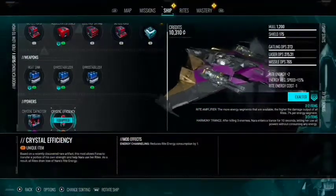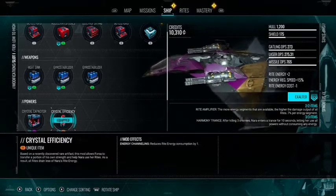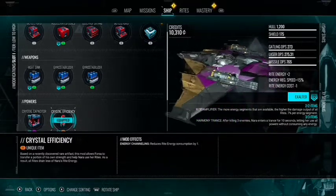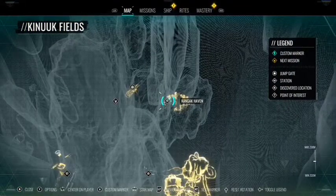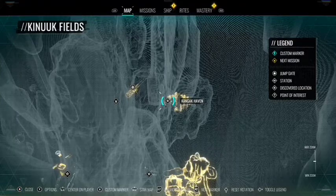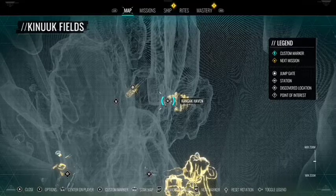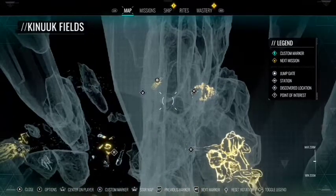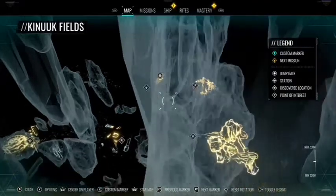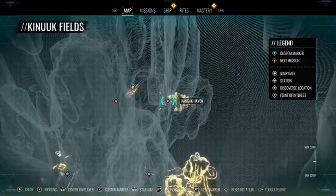The next mod to acquire is one of the best mods in the game — it reduces Rite energy consumption by 1, allowing all your Rites to cost 1 less. Your Sense is now free, Rite of the Star costs 2, and everything else costs 1. To acquire this, go to the Canuck Fields and find the area to the right of the jump gate, a little around the ice, and complete an easy turret mission to get the mod. Note: you may need to do the temple first, or unlock the Rite of the Star before this becomes available.